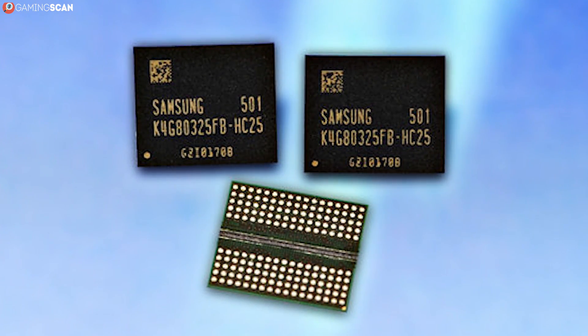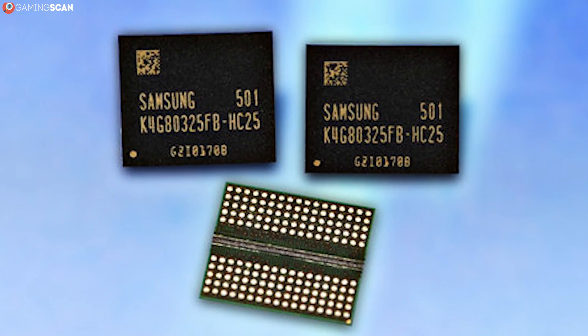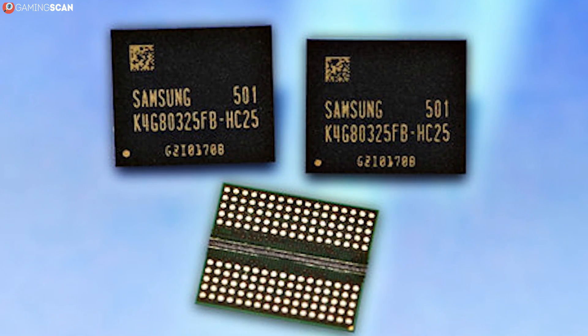The only differences are that VRAM is built directly into the graphics card and that it tends to be faster. Most modern GPUs use GDDR5, GDDR5X, or GDDR6, while some use HBM too.